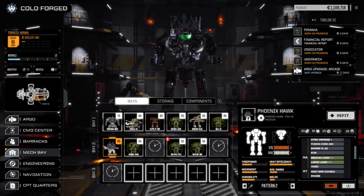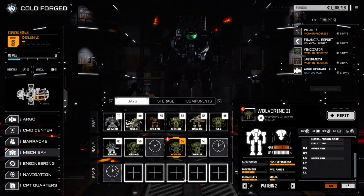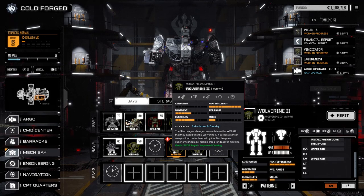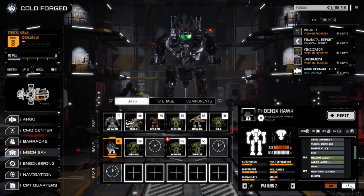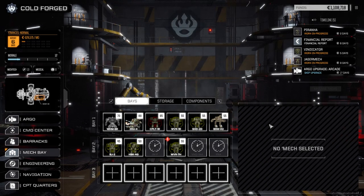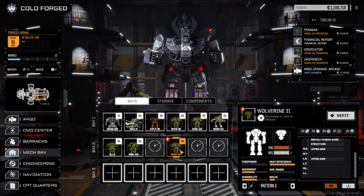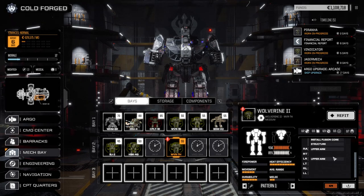Before we do anything, let's take the Phoenix Hawk completely out of service right now. It's going to be replaced by this Wolverine, which we're going to fix up at the end of the day and also pull stuff from the Shadow Hawk for it. The Phoenix Hawk only had four laser points and was missing a lot with the large laser. The extra 10 tons on this Wolverine is probably going to really help out — it's got two ballistic, one laser, and three missile points, plus one support point.